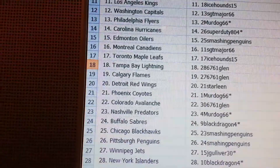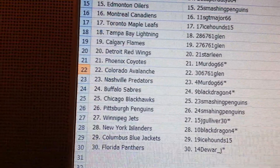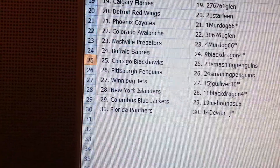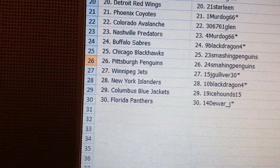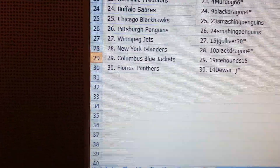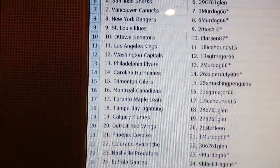671 Glenn, you've got the Lightning and Flames. Star Lean Red Wings, Mert Dog the Coyotes. Avalanche go to 671 Glenn, Mert Dog the Predators. Buffalo Sabres go to Black Dragon 04. Smashing Penguins you've got the Hawks and the Penguins. Jay Gulliver the Jets, Black Dragon you've got the Islanders, Ice Hound 15 you've got the Jackets and the Panthers go to Dwar J. So you can look at those guys — I'll go to the spot and bust the box.